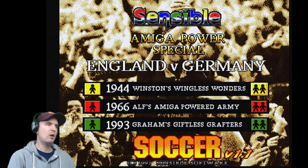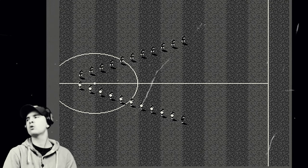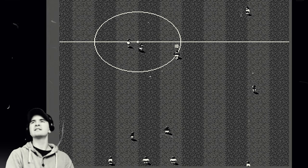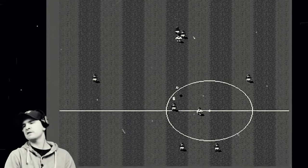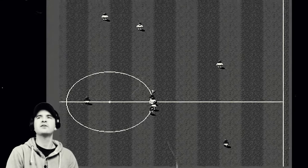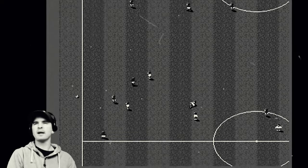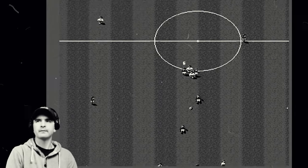ALF's Amiga Powered Army. Welcome to 1966. The 1966 version puts you in the boots of our nation's World Cup winning heroes. It's the same beautiful game played out in black and white. This is England versus Germany, as it was in 1966 — sort of. It does have a one goal winning situation. This took place from the 11th to the 30th of July 1966, where England beat West Germany 4-2 winning the World Cup. They were the fifth nation to win, and the third host nation to win after Uruguay in 1930 and Italy in 1934. I wasn't aware of this Amiga Power demo disc, but it's really such a shame they included just the one goal — it would have been so much better with more.